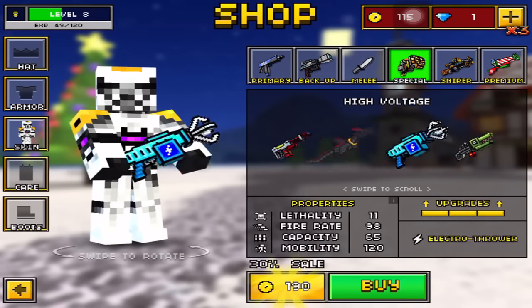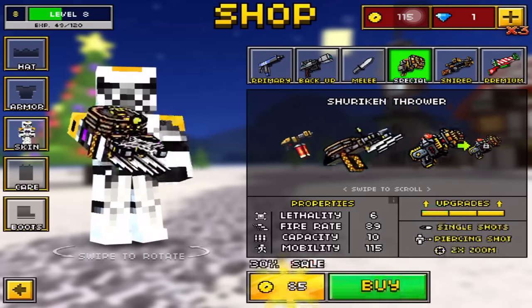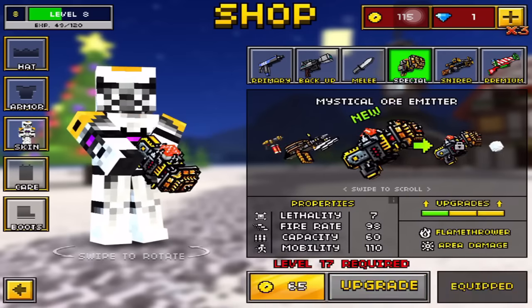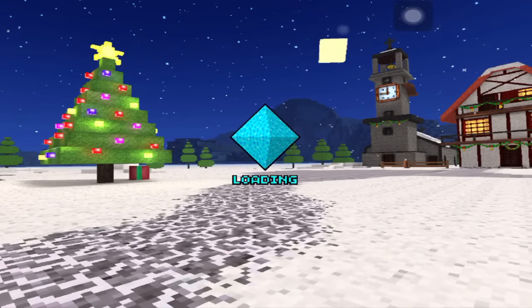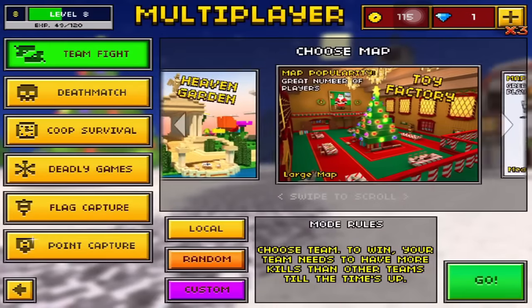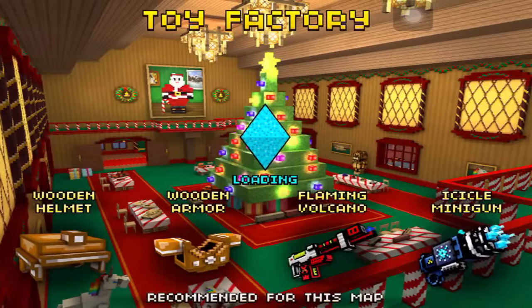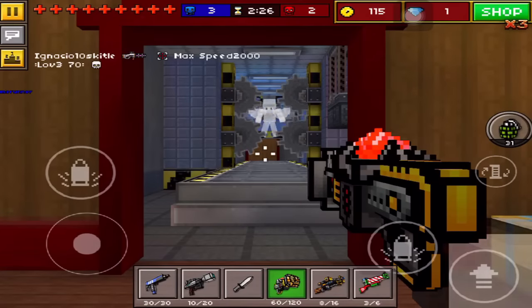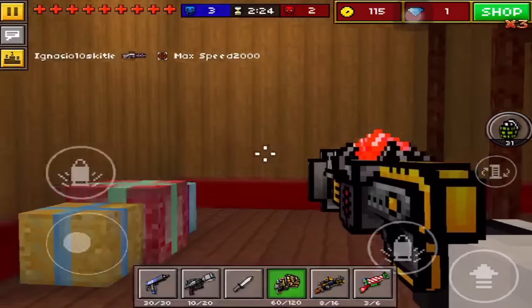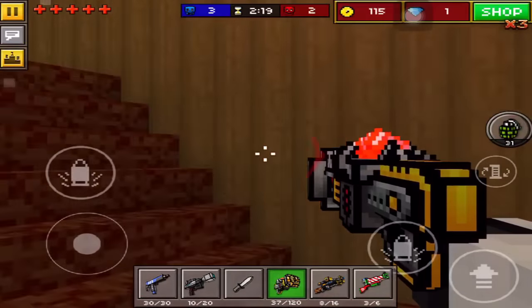Pretty much all of the specials get the same movement speed, except for the high voltage which gets 120. So this is pretty much the same movement speed as all the others. We're going to jump into Toy Factory since it is still the holiday season, and we're just going to be trying it out a little bit. The Flaming Volcano is actually recommended for this map, so this ore emitter thing is supposedly like a flamethrower, so we're going to use it on this map and try it out.